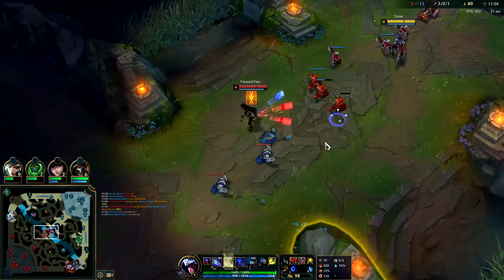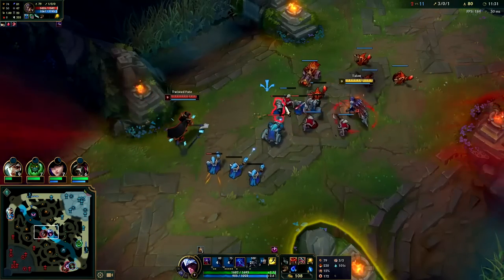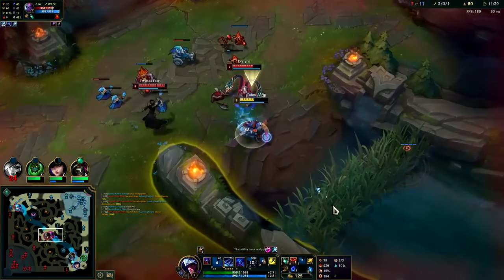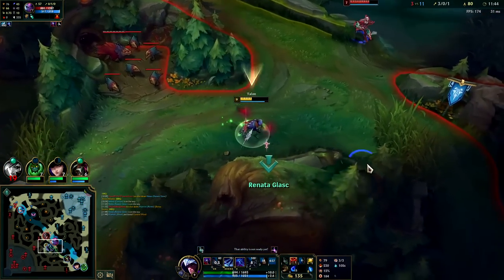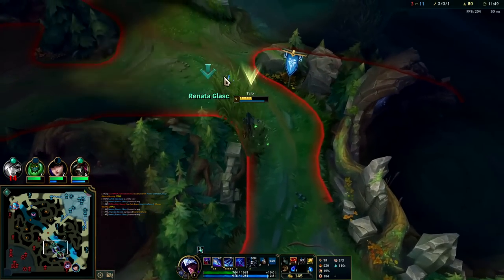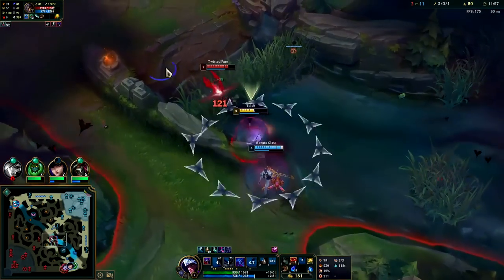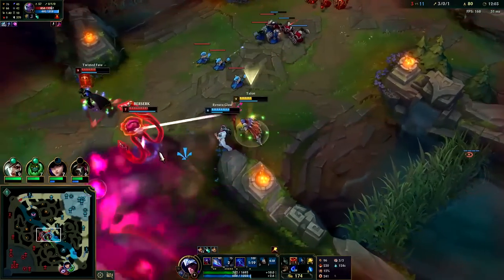He's really gonna yellow card me like that. Q in, go for the W — I see Evelynn is here. This is kind of bad. Yeah, that was kind of bad — I didn't have a wall to jump over. Got my Gore Drinker — this guy doesn't have flash. Trying to avoid the avalanche arm.